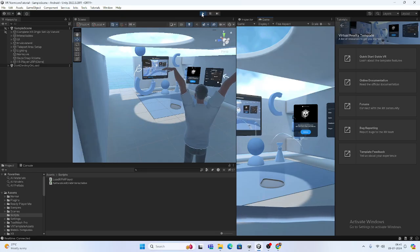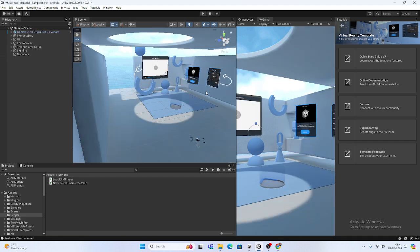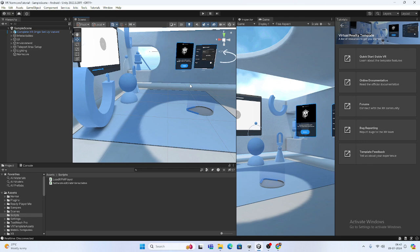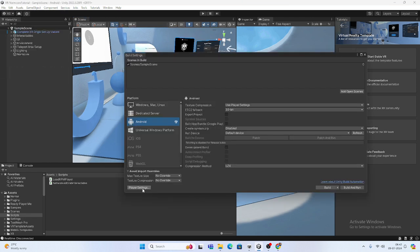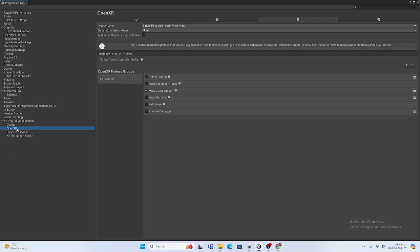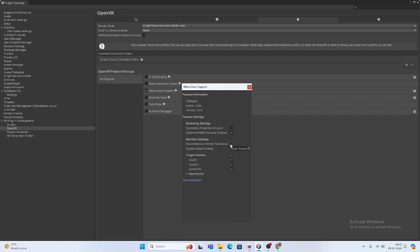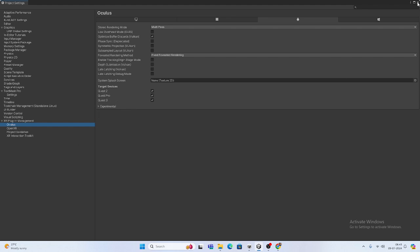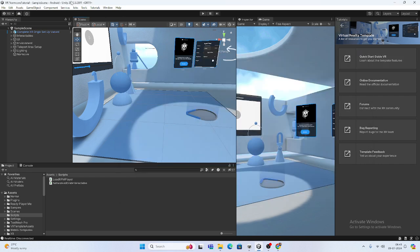First, let me address a common issue people ask about — multiplayer not working. Sometimes what happens is players are not joining the same room. In NormCore, whenever you install the XR plugin, depending on Meta support, sometimes it removes the internet permission on first install. If it is on, you have to turn it off to get internet access. When you launch on the Meta Quest device, it may not connect to the internet due to this. Also make sure you have chosen Quest 2, Quest Pro, or Quest 3.